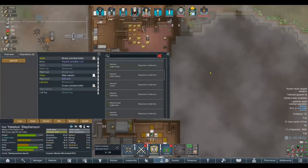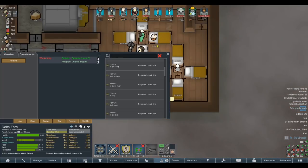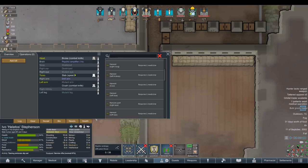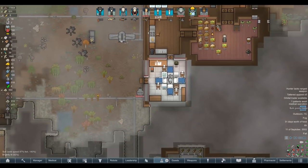We could just install a mutant eye instead - we don't want to stack up too many negatives, especially for a body part we've already got. It comes with some negatives like psychic sensitivity. Sharamus is the one missing a right eye. People were asking yesterday why I didn't have Sharamus on the front line - we could also take an ear from the prisoner while we're at it.